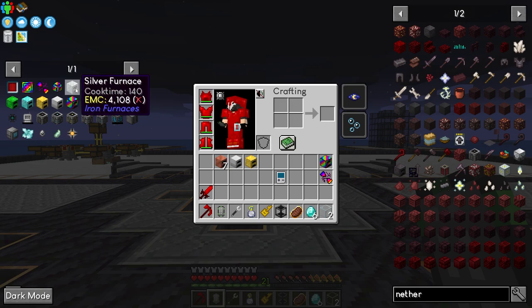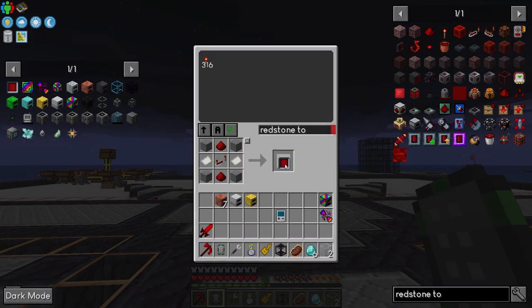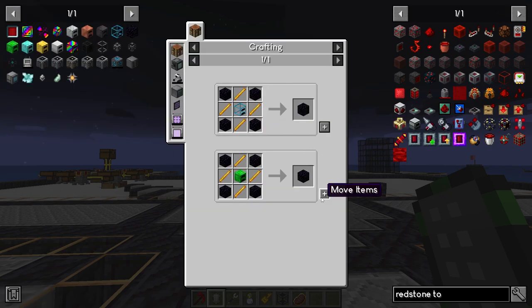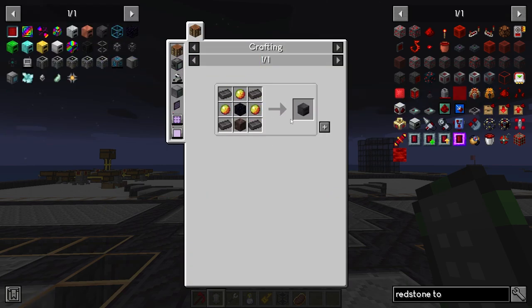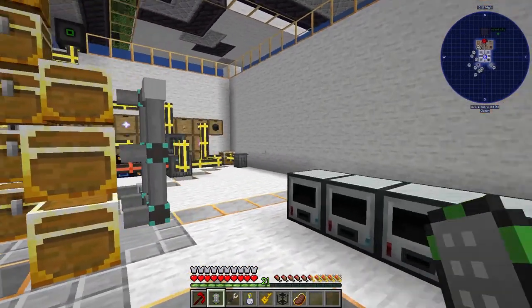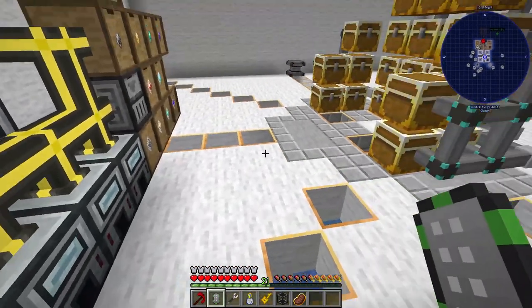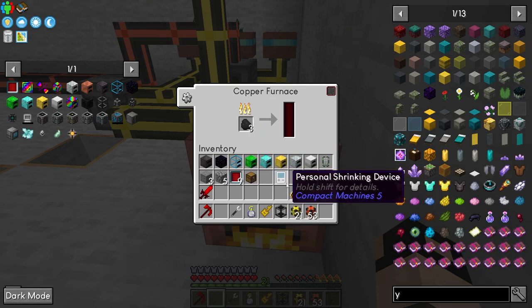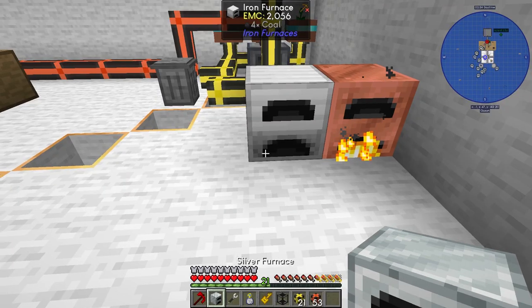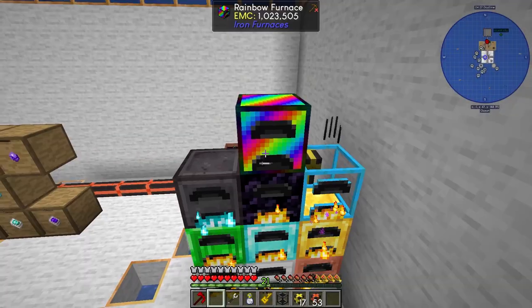We need one of each: diamond, emerald, obsidian, netherite, iron, and copper. Let's test this out. We need coal - let's make a few coal setups from the back, and an augment. That works. Let's place them all, place the generator augments.